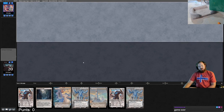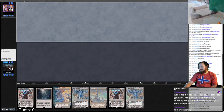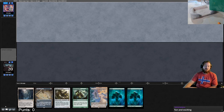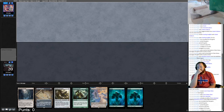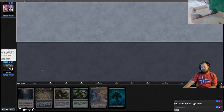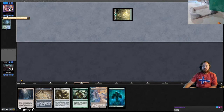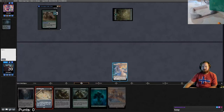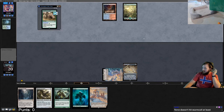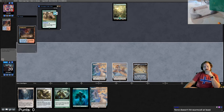Game three, we're on the draw with two thirds of Tron and multiple redundant threats. Opponent mulligans. I consider mulliganing too since this hand gets to Tron by turn four. They kept six, so I'll try it. Putting back basic forest. Opponent leads on Misty, gets a basic forest, suspends Crashing Footfalls. We draw Power Plant, play Expedition Map — on the way to turn-three Tron.